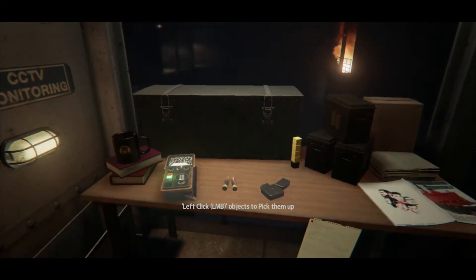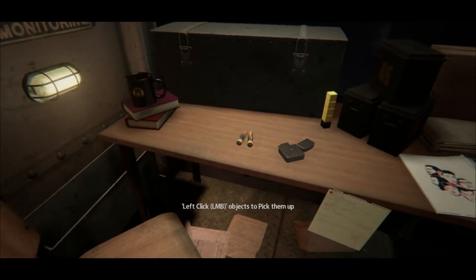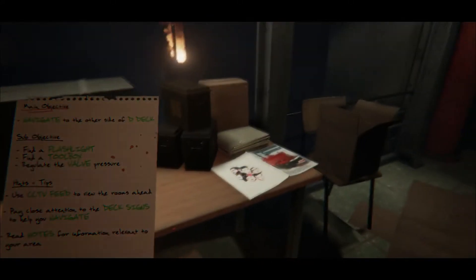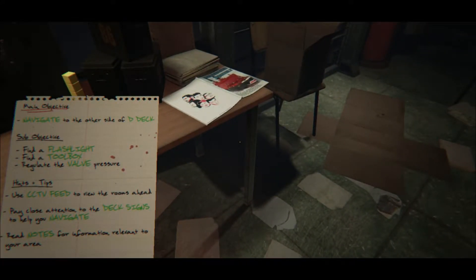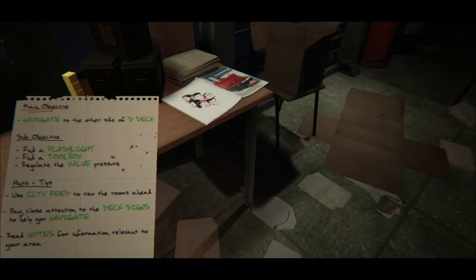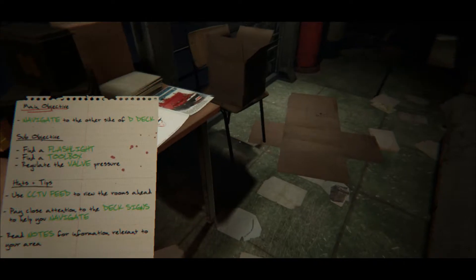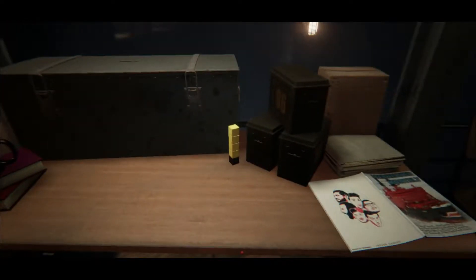Okay, use the left mouse button. Navigate to the other side of D-deck, find a flashlight, find a toolbox, regulate the valve pressure, use CCTV feed to view the rooms ahead, pay close attention to deck signs to help you navigate, read notes for information relevant to your area. Is that a flashlight? No, it is not.